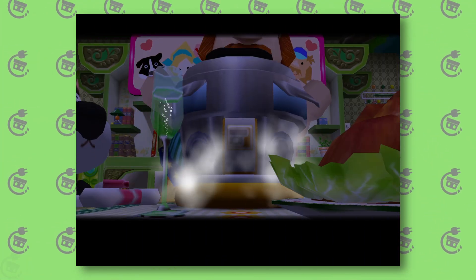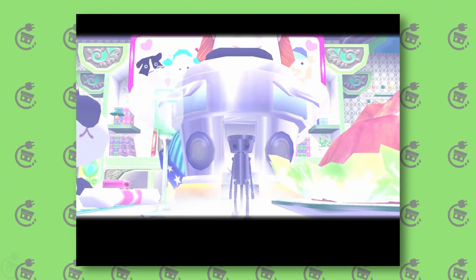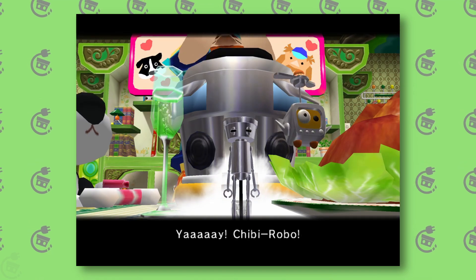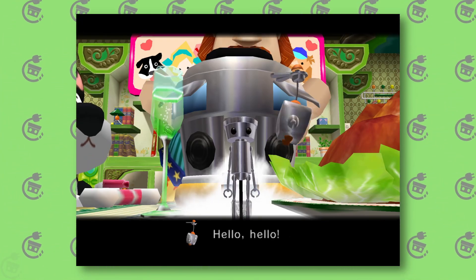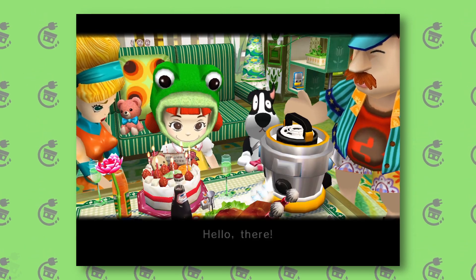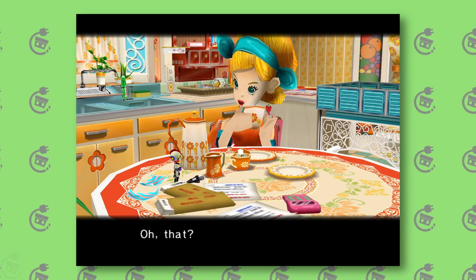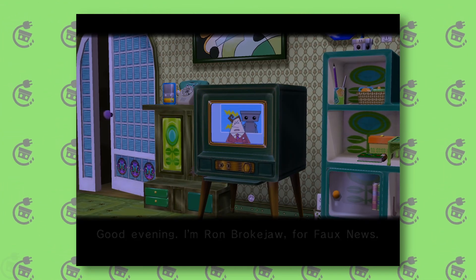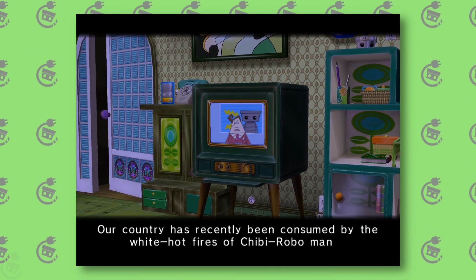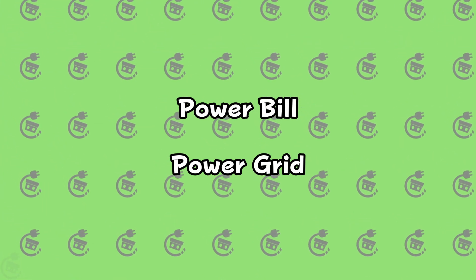Before we get into the math, let's briefly get some extra context. In Chibi-Robo, you play as Chibi-Robo — one of many robot helpers taking the globe by storm. Your goal is to generate as many happy points as possible by cleaning and solving tasks for the Sandersons, the family you're part of. It's not all peachy though, because throughout the game, Chibi appears to be significantly increasing the Sandersons' power bill. And at the end, faux news accuses the tiny robots of placing a significant amount of strain on the country's power grid. The power bills and the power grid are the two problems we'll be tackling today.